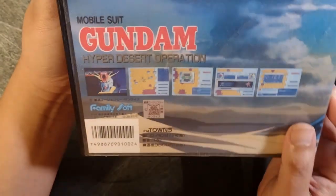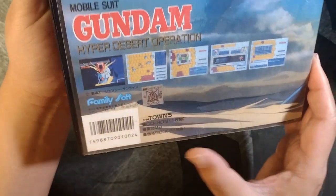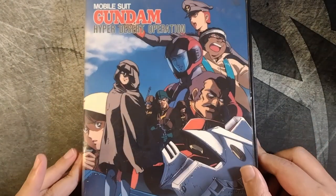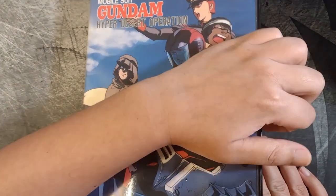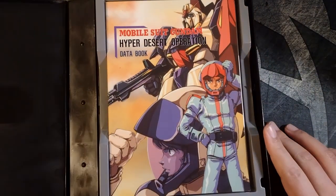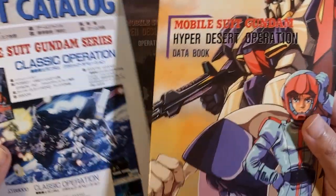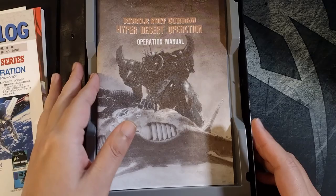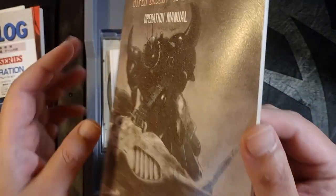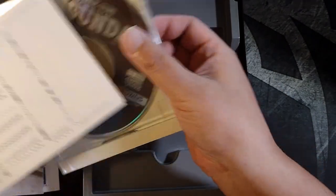At that point, 9,800 Yen was probably something like 70 or 80 bucks if I had to guess. We'll take a look at the contents — they're in very good condition. Let's see if I can get this case open. Look at this manual — this is insane. A few different things, we'll take a look at each one. I've also got a World of Warcraft collector's edition I'll probably review as well. So let's go ahead and take a look.